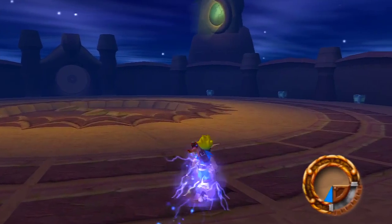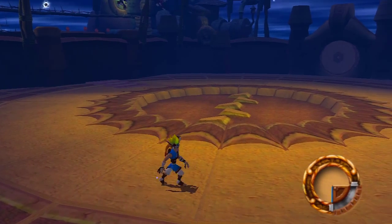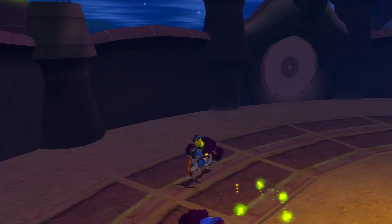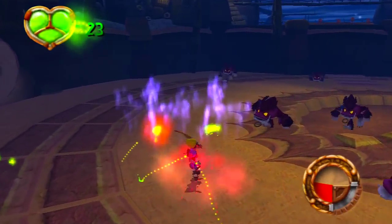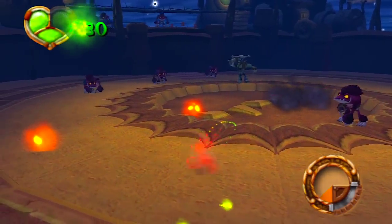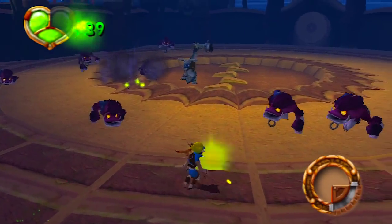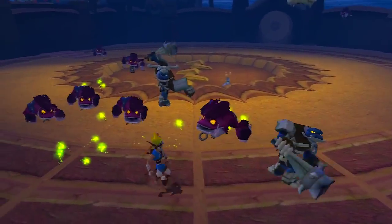If we collect this blue eco we can actually go through this door — and it's an ambush! All you gotta do is take on these little monsters. Red eco will power up your attacks and I think you also gain spin range. You want to keep picking up these green ecos because I don't want to die again.